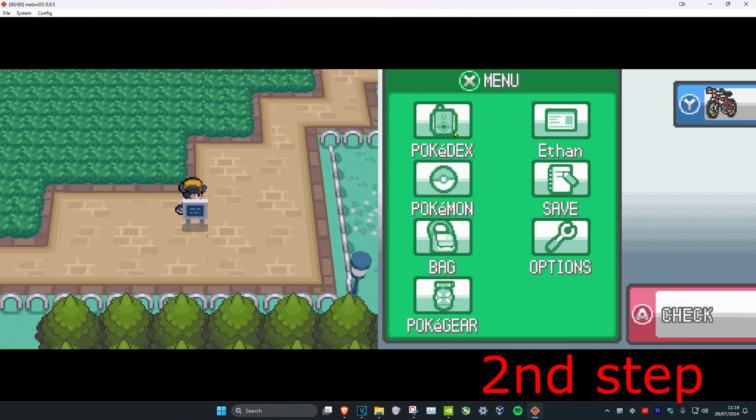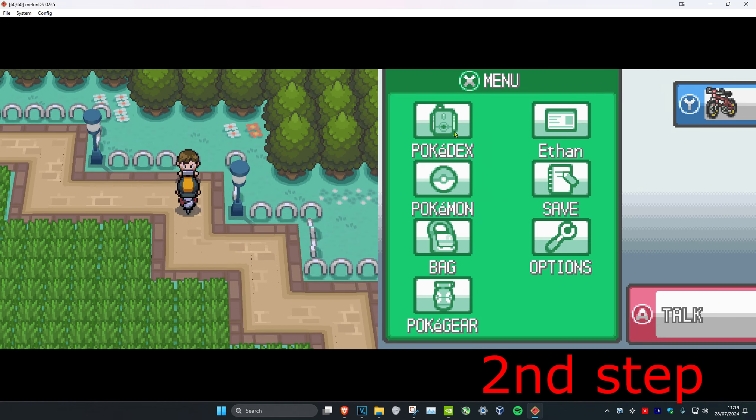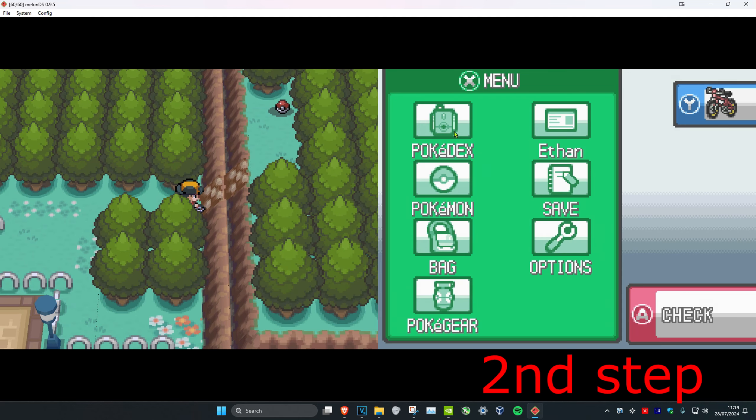Take a right, keep on going. Now you're trying to pass this guy right here — we're almost there. Go like this, and now you're going to use Rock Climb right here. Then pick up that Poké Ball and you'll have the Shiny Stone.